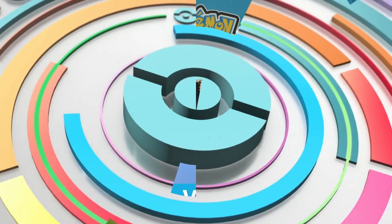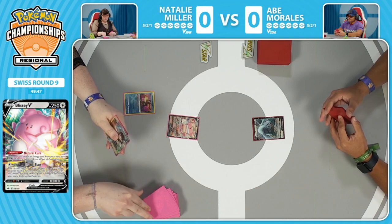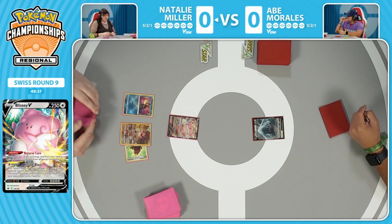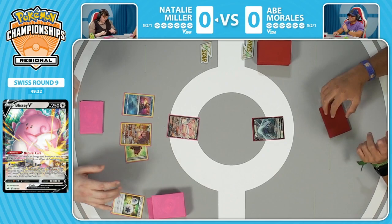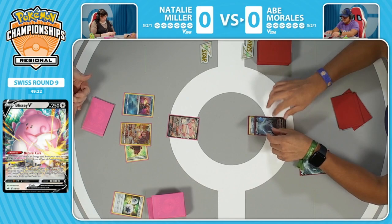Here we go — the fist bump has commenced. Game one getting underway. It's a win-and-in: get a win, move on to Day 2; lose, and your tournament run is over. Natalie starts things off with a Blissey V in the active spot and also has that Radiant Greninja. It's not something you see too often, but most people when they play the Blissey deck do go with it since getting energy cards in the discard pile makes a lot of sense. Greninja doesn't have to discard just basic energy — it can discard specials like the Double Turbo, and it's nice to see that in the discard pile early on.